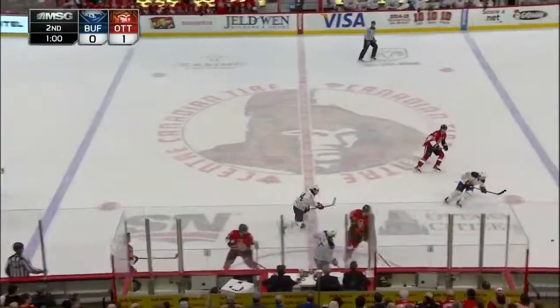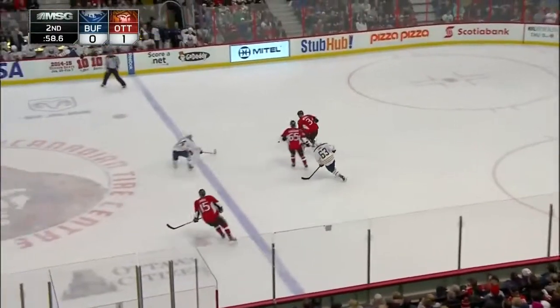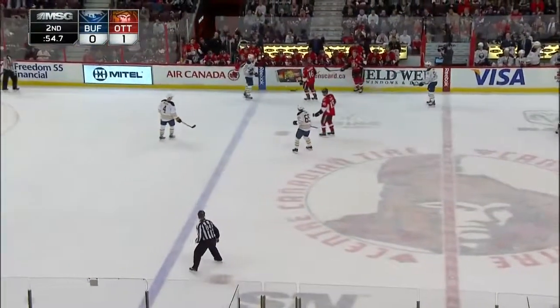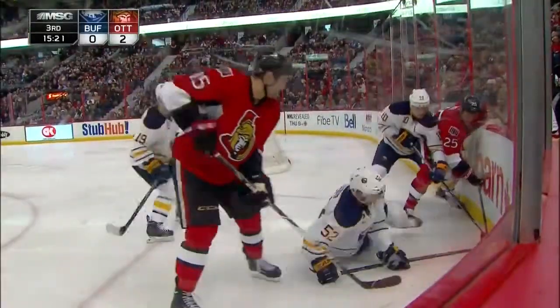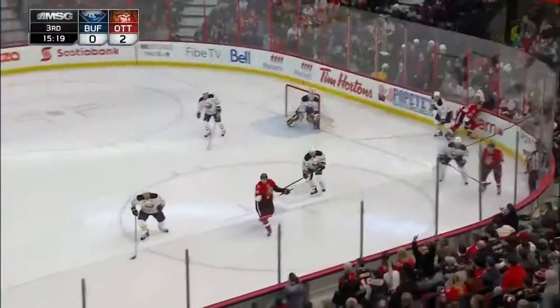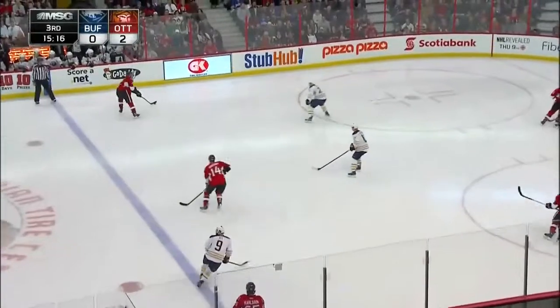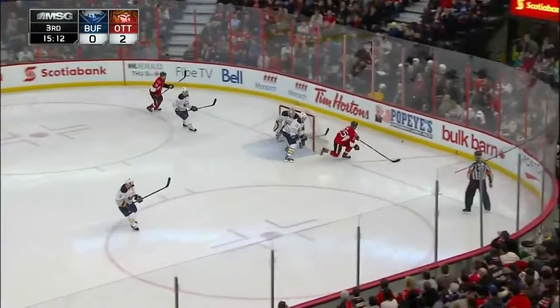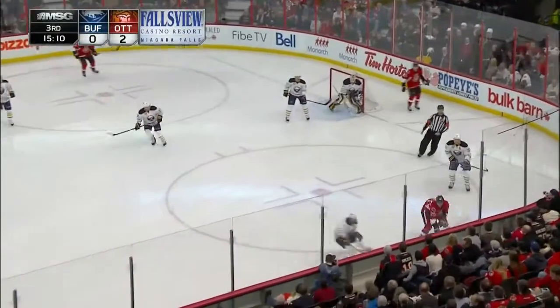And one minute to go now as the Senators can't get over center ice red line, and Buffalo tipping back into the Ottawa zone. Mathot then set up. Down on the ice is Sulzer. Neil there as well. Comes to the near point — Carlson, far side for Cowan. Greening comes to meet the pass, he'll play it behind the Sabres goal, all the way around to the near boards.